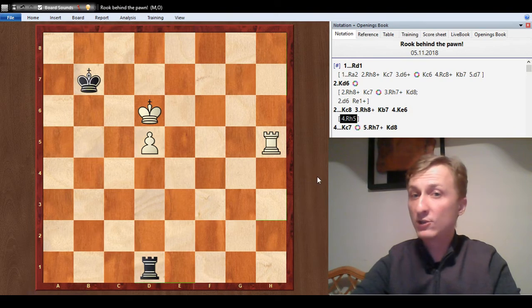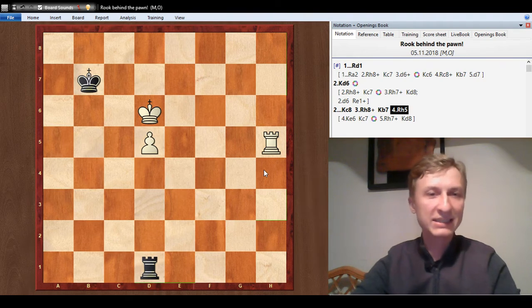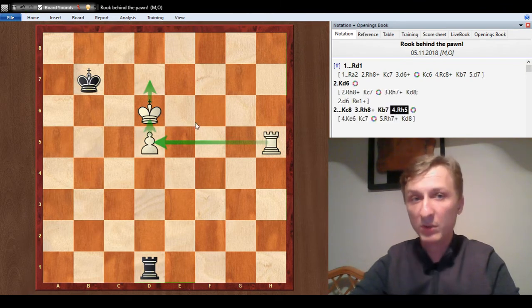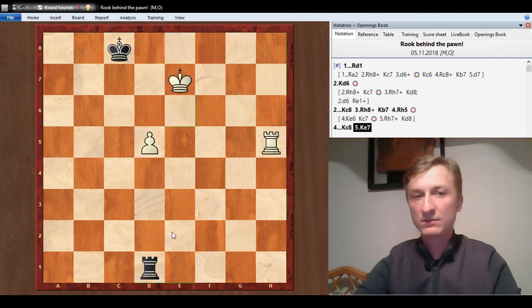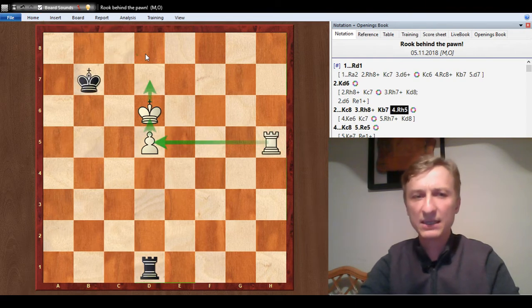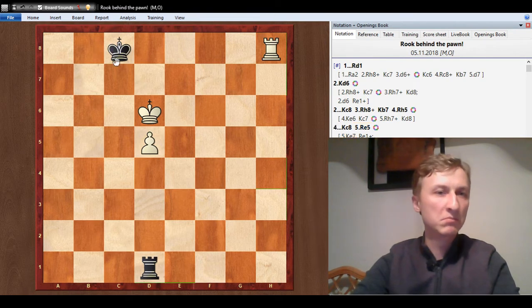What else can white do? White can go rook h5. Why did white play this? What is the threat? The threat is king d7 — white supported the pawn to go king d7 and d6 and make progress. What can we do about king d7? We always ask the question: what's the threat, how can I handle it? We can handle it with king to c8. King e7 never works because I give a check. With rook h5, we go king c8 and we stop it. White would have to come back and start over.